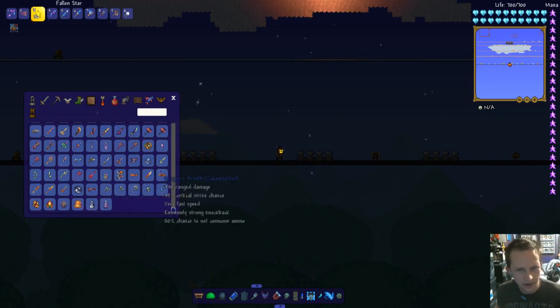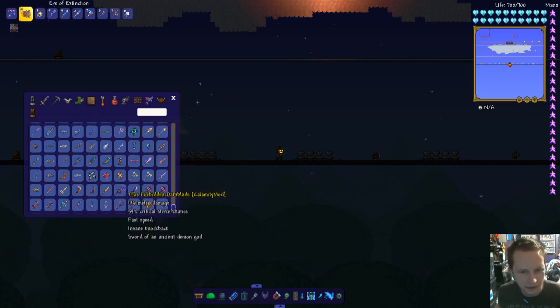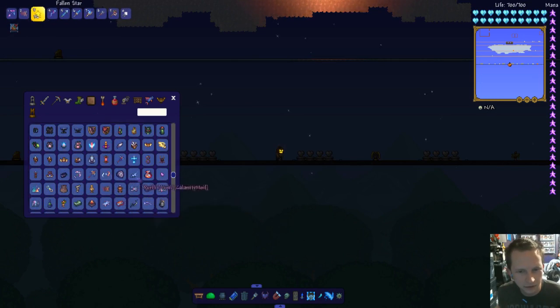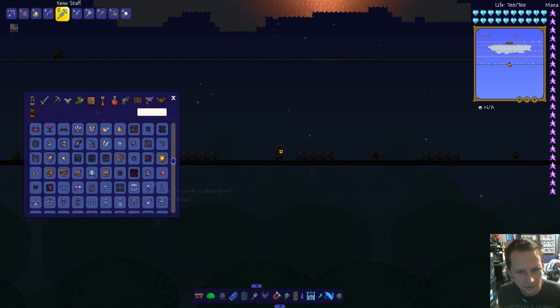Ooh, treasure bag. I'm trying to remember the name of the thing that summons up everything. Something with an R. I feel like an idiot right now because I can't remember what it is. I'll be right back, I gotta look it up real quick. Okay guys, I'm back — it's the Terminus. The Terminus is the thing that can summon up everything.